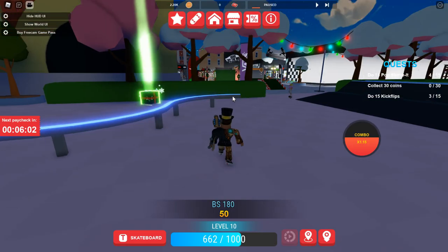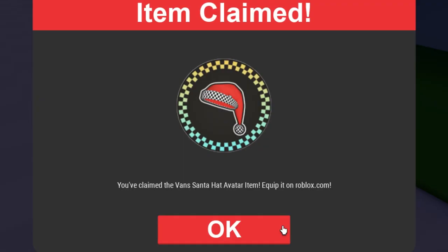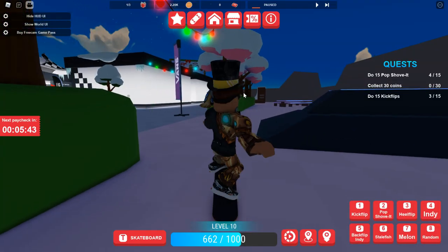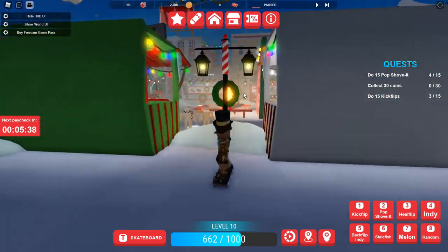You'll know where they are spawned in because there's a huge beam of light that kind of says, hey, here it is. So you basically go to the beam of light, there will be a gift. Collect the gift and you will get your very own Van Santa hat. You can tell by the award down there. I'm not too sure which item you will get right away — if you don't get the item I just got, you will get it sometime down the line.